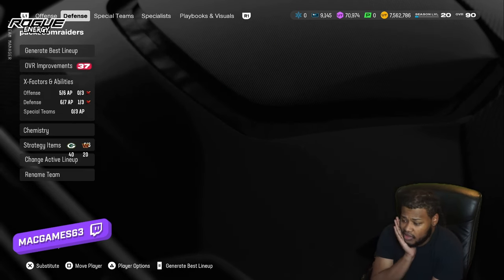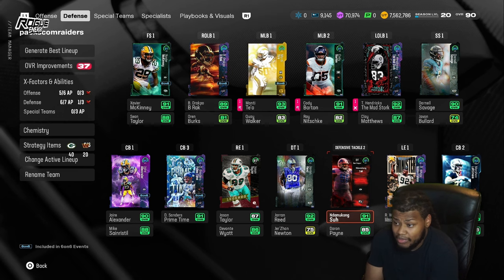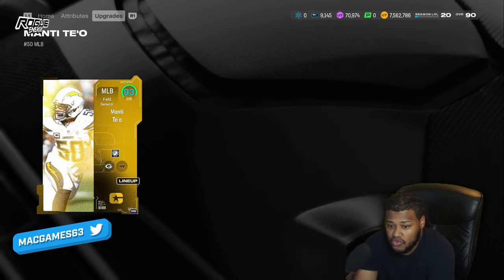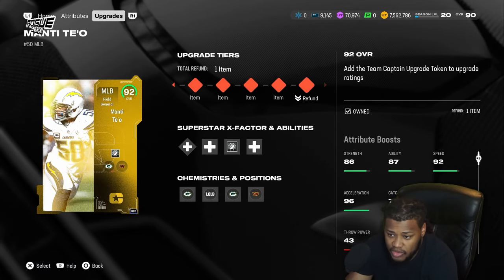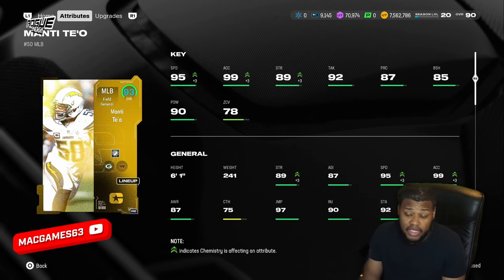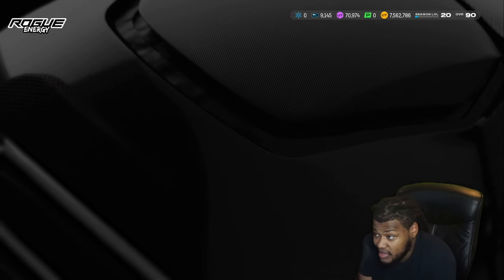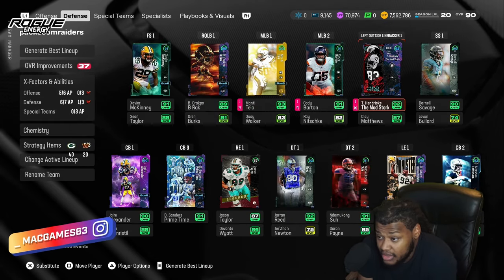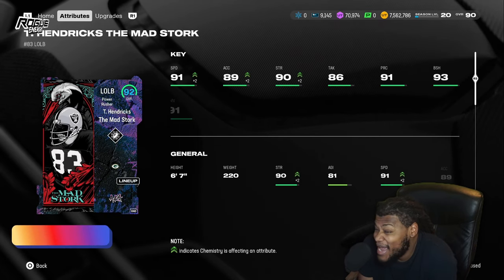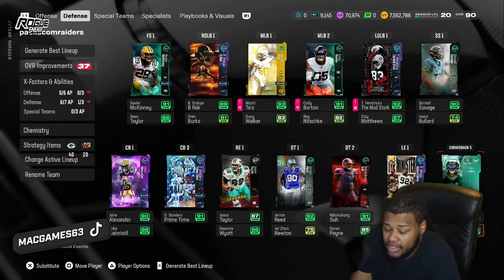Marshawn and Jaire rocking. I picked up Jan Reed for the Packers. Basically everybody you want with the speed boost — you want people that get multiple chemistry bonuses. Make sure you give them the chem that gives plus-two speed. Team captains also got upgraded — I think Pat Tillman is 96 speed at safety, so he's actually really nice.